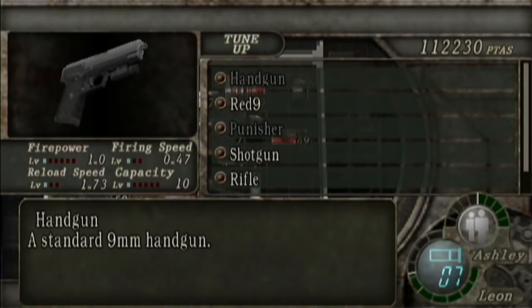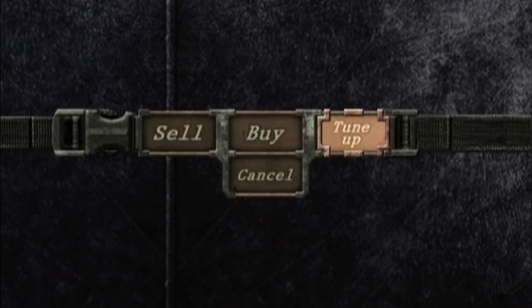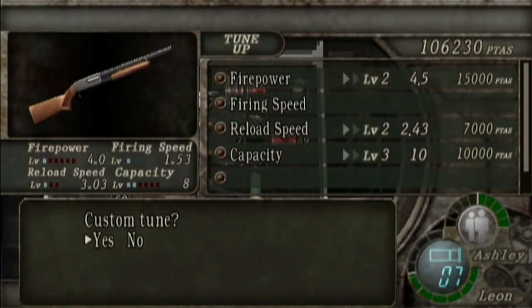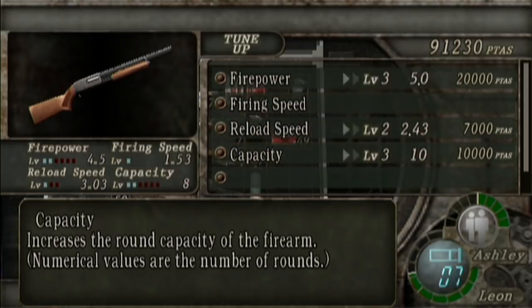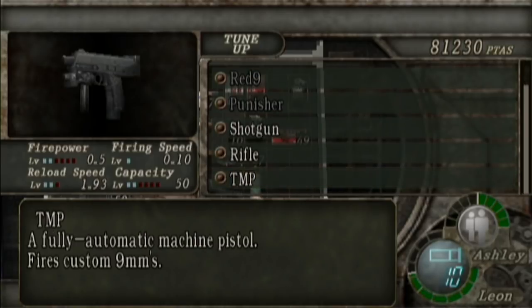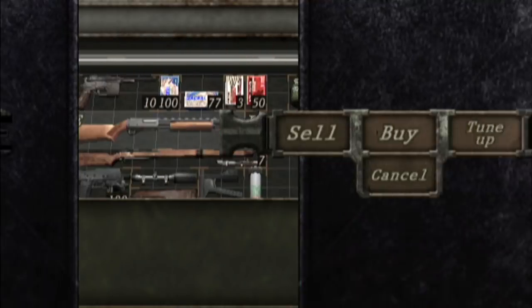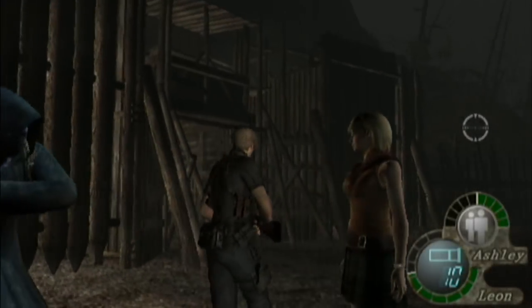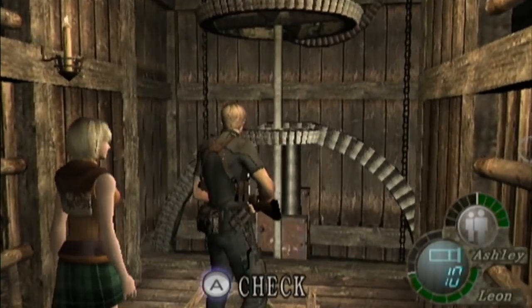Do you have any tune-ups? You do. Reload speed for the Red 9? Sure, might as well do it. Let's see what else is here. I'm going to do one firepower upgrade for the shotgun, because I know I'm going to need it soon. A capacity upgrade — well, I didn't have to upgrade it, but here we go. Firepower for the TMP and the same with the stock. Awesome! We're done, we're ready to go.